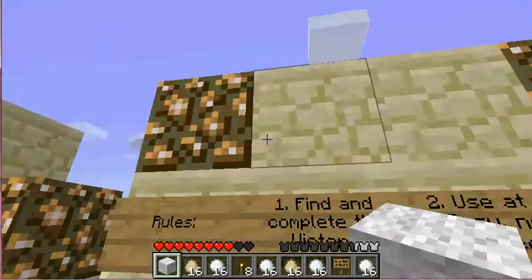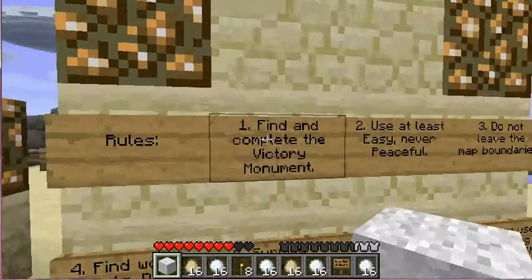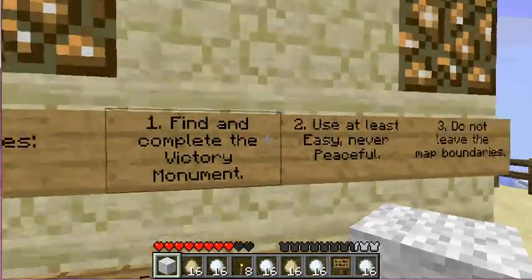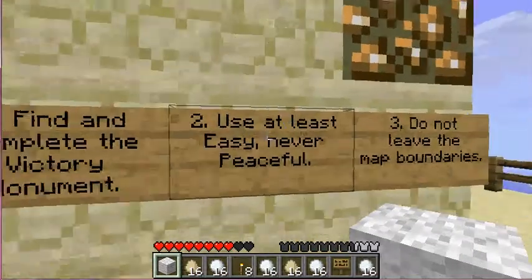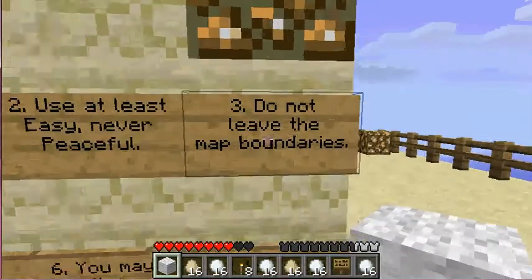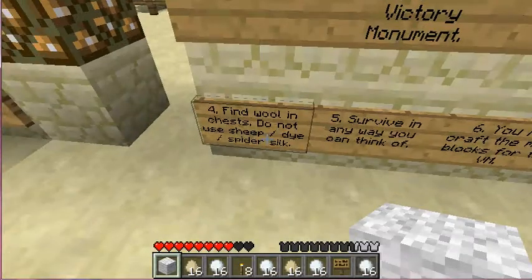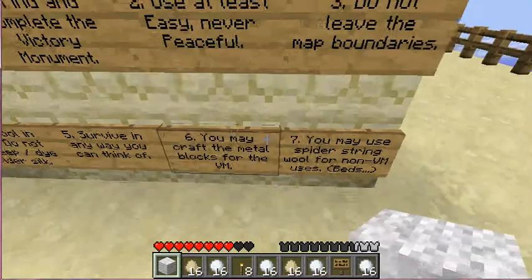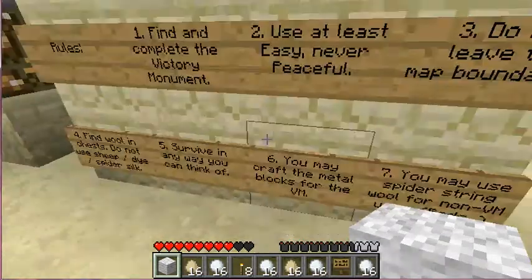Basically, what you do in these Super Hostile maps is find and complete the Victory Monument. The rules are: use at least easy difficulty — never peaceful — which I'm on easy and will bump up if needed. Do not leave the map boundaries. Find wool in chests. Do not use sheep, dye, or spiders. You may craft the metal blocks for the VM — the Victory Monument.